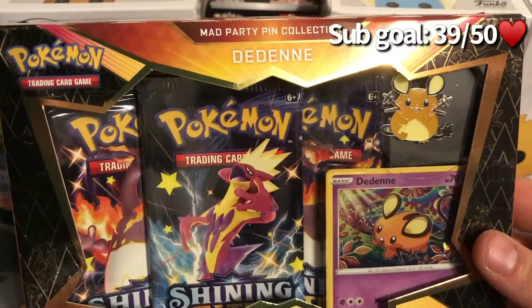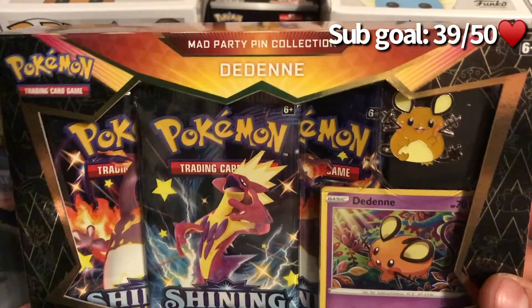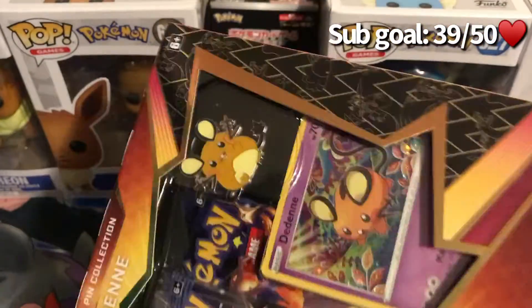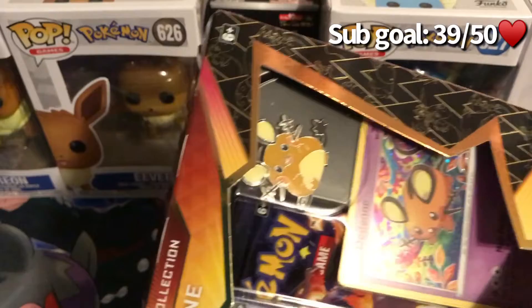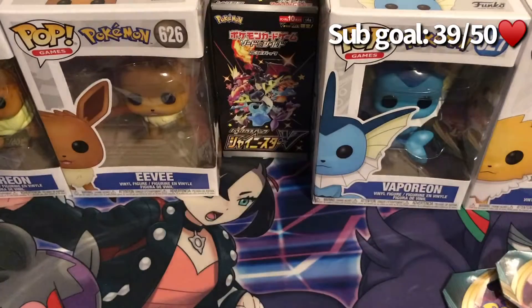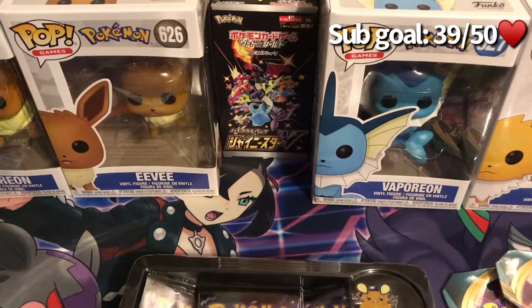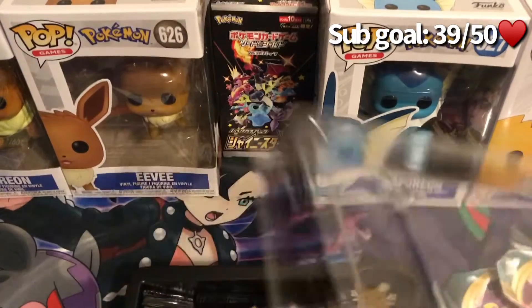Today we have a Dedene Mad Party Pin Collection Box which comes with three Shining Fates packs, along with two Darkness Ablaze packs. Today's video is probably going to be a little bit shorter than usual, but that's okay. I'll see if I can come up with some more packs and maybe double upload again.